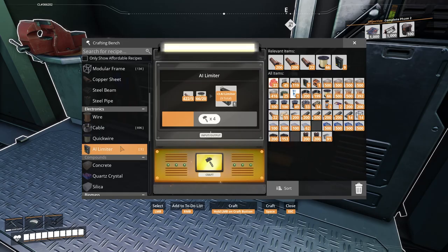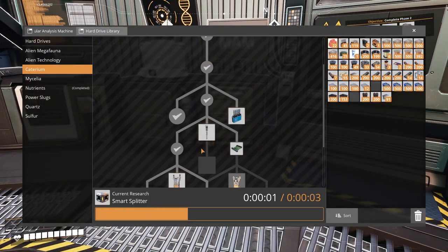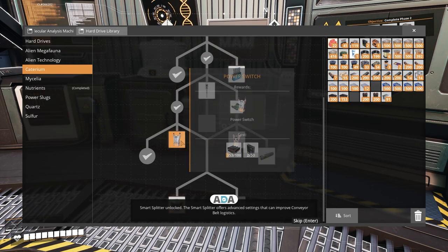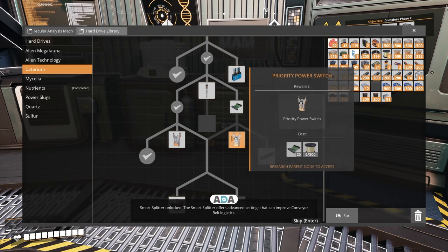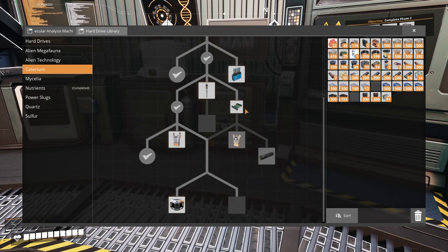So we've got to make some AI limiters, which means we can now unlock smart splitters. Unlock please and tell me all about them. Smart splitter unlocked - the smart splitter offers advanced settings that can improve conveyor belt logistics. Thank you very much. So that's that.